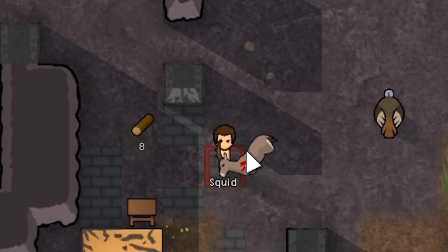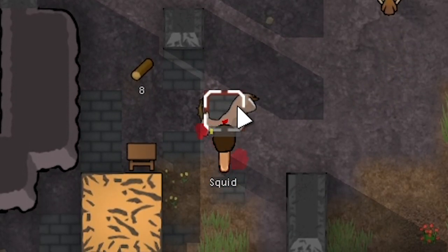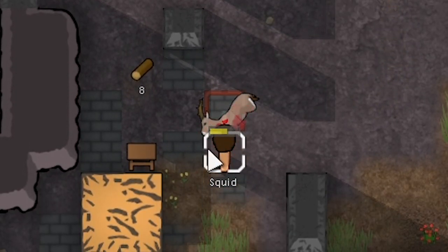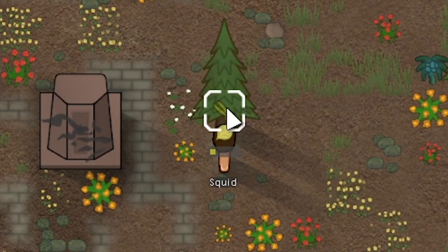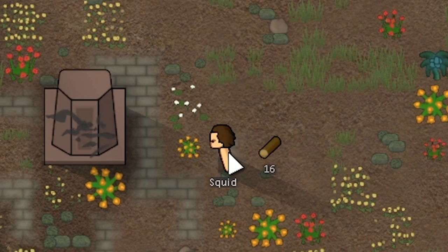We're now going to have him butcher up the doe. We're going to lose quite a bit of resources from butchering at a butchering spot. Building a butcher table would be a greedier play because he's now hungry, but it would be a better investment — we'd get more leather from this doe and more from animals we kill later. On second thought we're going to go for the greedy play. We're going to chop down some more trees. We need 95 wood to make the butcher table and there is always a chance it fails.